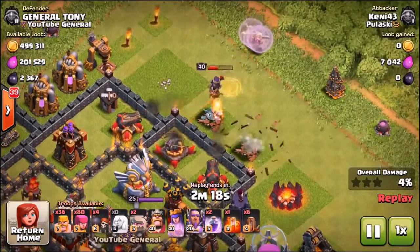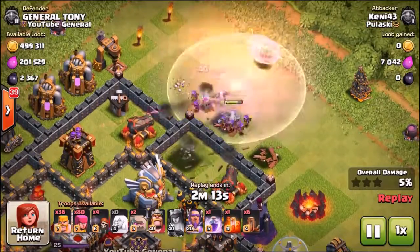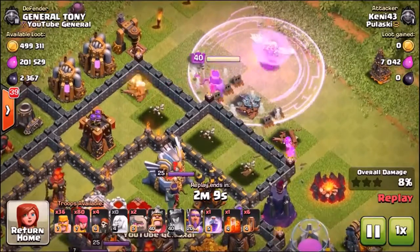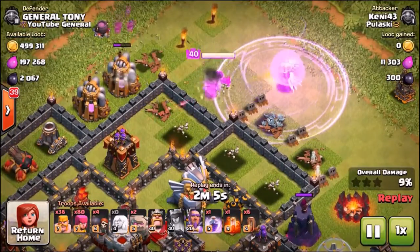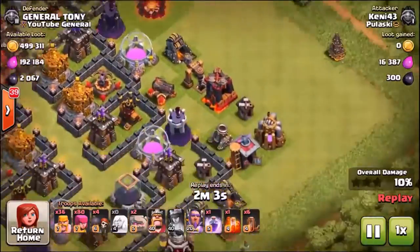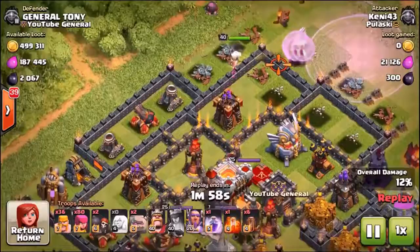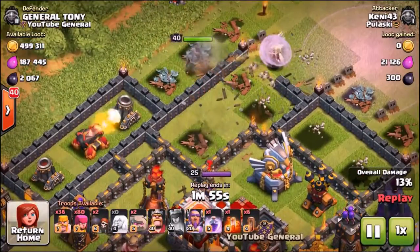Here we go into the first offense, and believe it or not, this guy is using a maxed out queen walk — his level 40 queen is trying to take down the eagle artillery. But the good thing about my base is that the eagle artillery is buried too deep inside, so the queen is actually gonna go around the base and end up getting wrecked by the level four inferno tower.